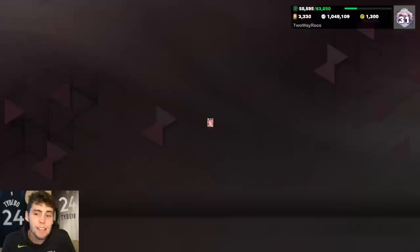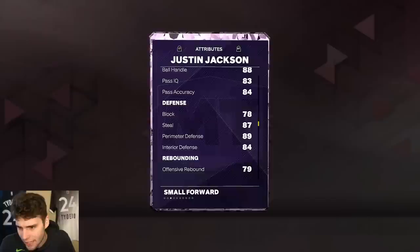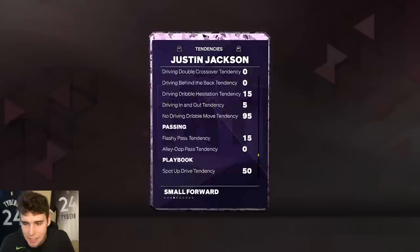He's no normal free takeover card. Stands 6'8", 220 pounds, 93 three-ball, 80 driving dunk, 88 ball handle, good block, decent steal, perimeter solid, 94 speed, 90 lateral quickness. Tendency-wise for Justin Jackson, I wouldn't say it's great across the board — five pass interception and off-ball tendency aren't ideal.